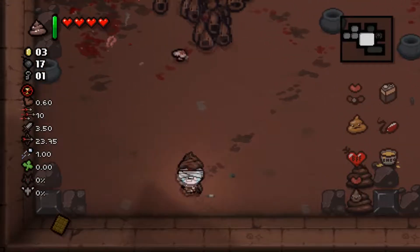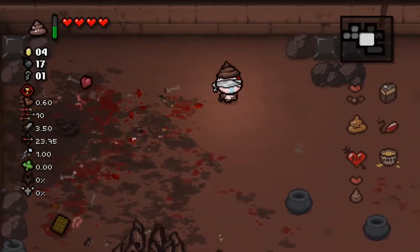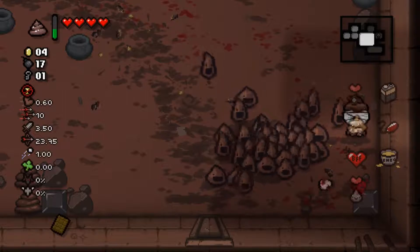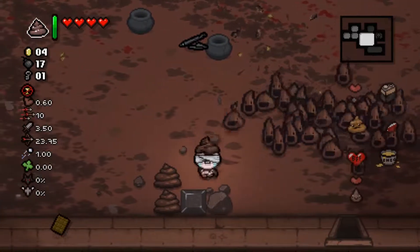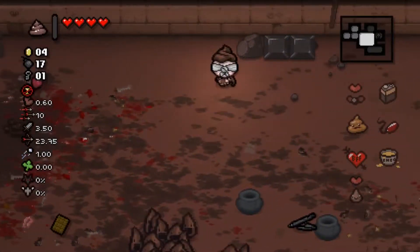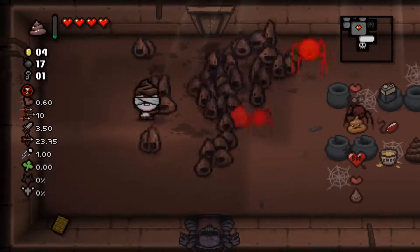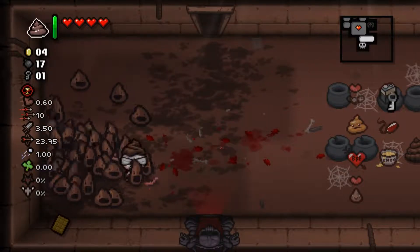They follow you very very slowly. Look at all of them. There's some sort of cap - I don't know what it is, there's too many to tell, maybe 20 or 30. That's the kind of room we leave. Oh and the mysterious chocolate over here - that's what it's called, mysterious chocolate - it has a chance of spawning every 30 seconds, I think.